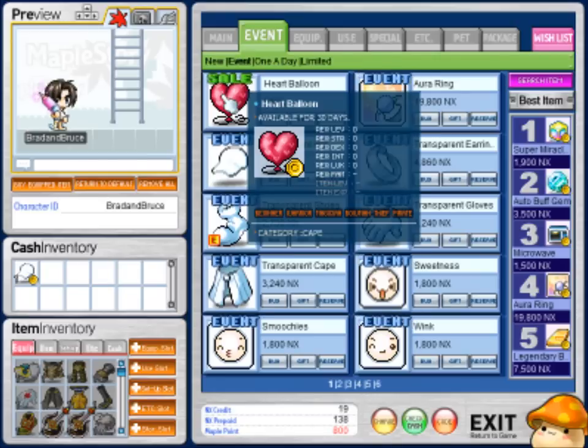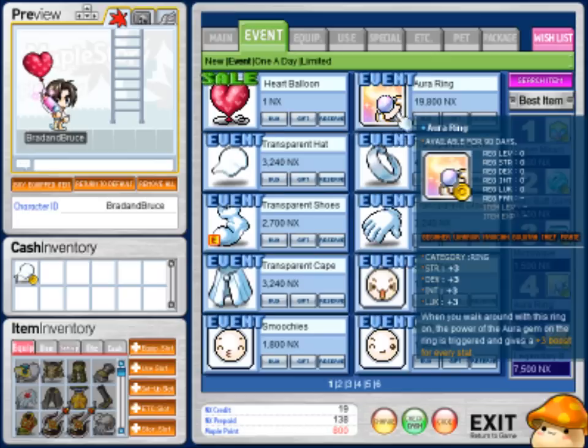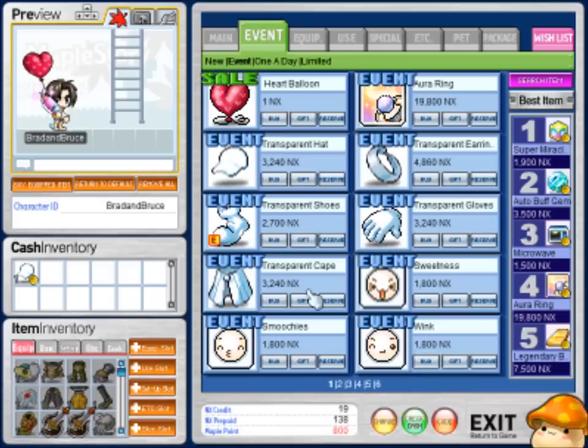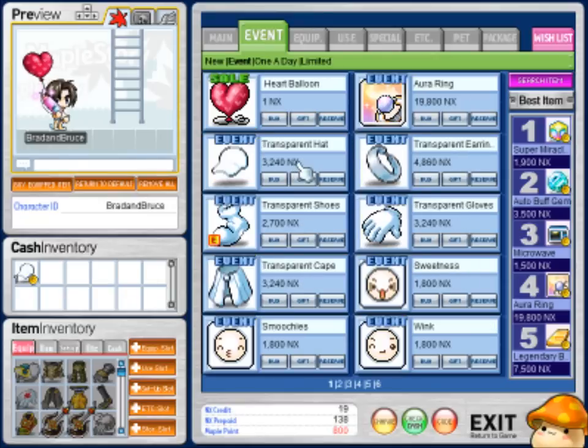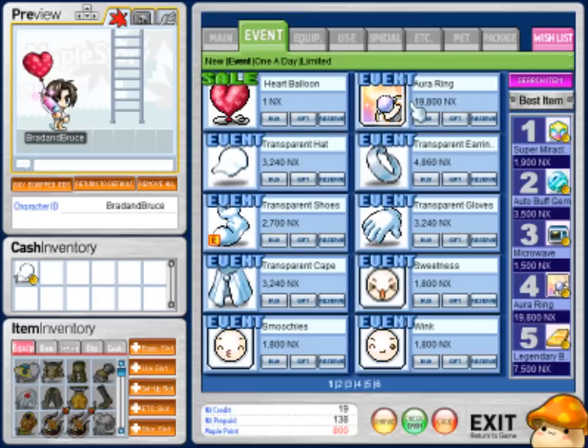Besides that you also got cool events going on. A heart balloon for one NX — it'll last you 30 days and it is a cape. You also got these items for 365 days, which is basically a year. They're reasonably priced I guess but they do expire. There's a lot to cover — I'm not covering all of it.